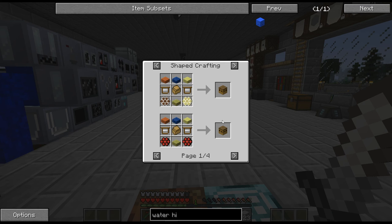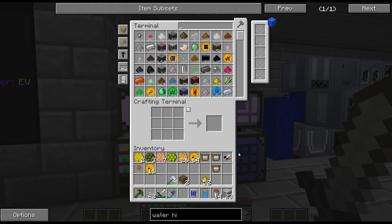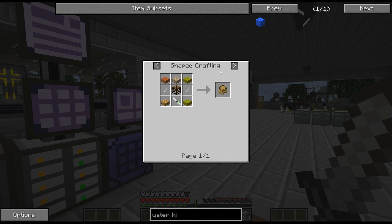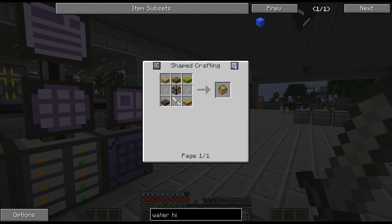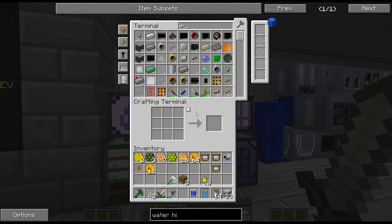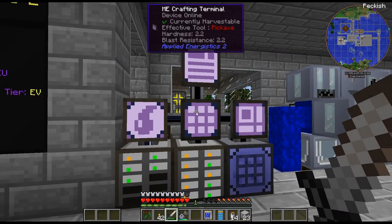Next one is craft the bee house. The bee house requires untreated frames with the wood casing and a couple of combs. The wooden casing needs wooden frames, some molten iron - 32, which is two nuggets. That is such a weird amount - it's the screw amount. Let's get some screws in. Wooden frames are just four sticks.